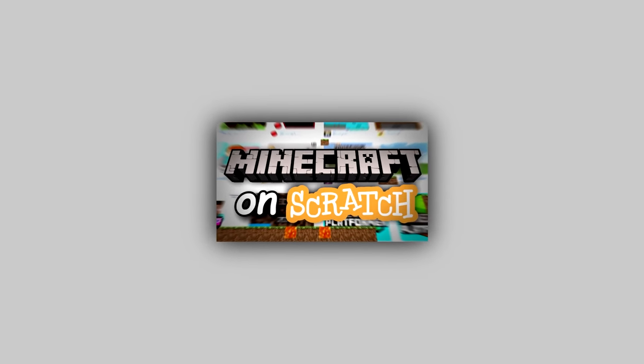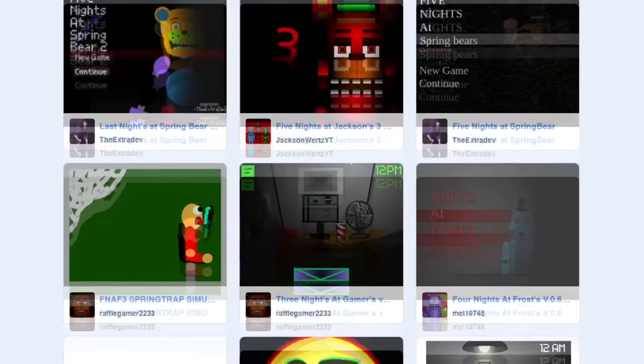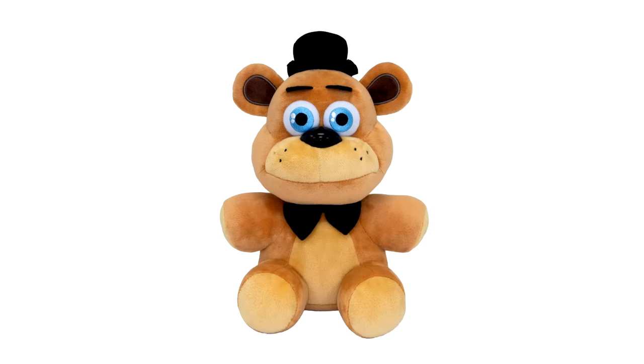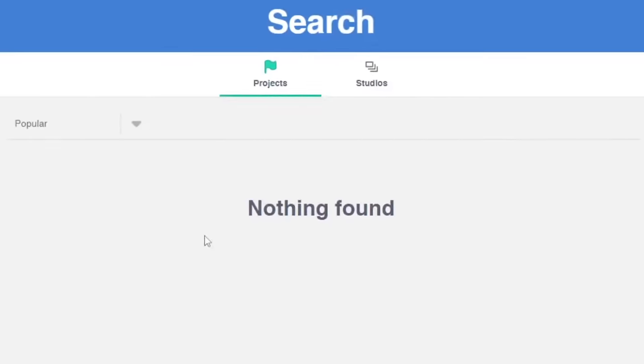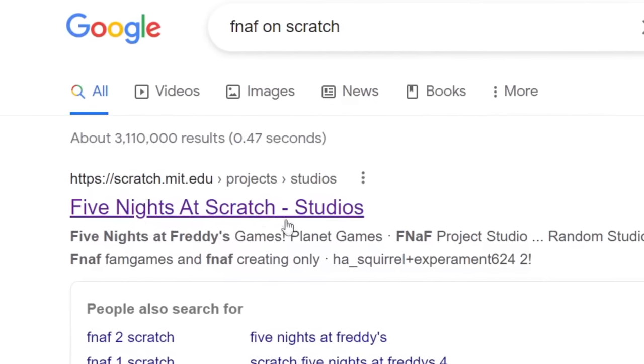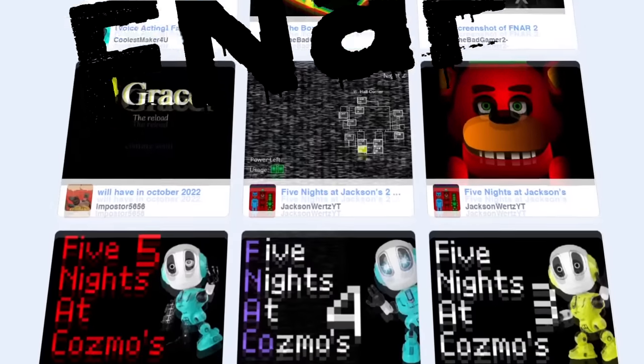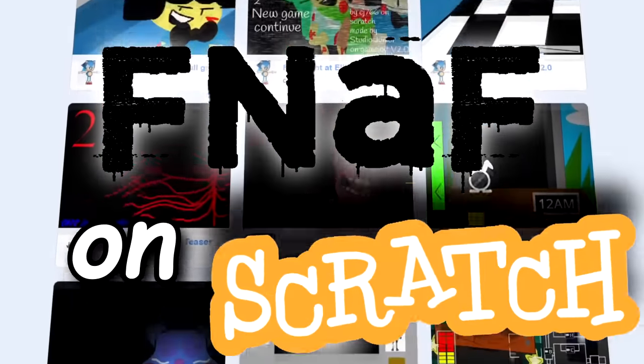In the last installment of Games on Scratch, I looked at reimaginings of Minecraft. But today, I'm feeling the need to get a bit... spooky. When I searched Five Nights at Freddy's, or even just FNAF with the search bar on Scratch, there weren't any results. But then I looked it up on Google and found Five Nights at Scratch under Studios — and that's where I found all these games. Today I'll be taking a look at FNAF on Scratch.